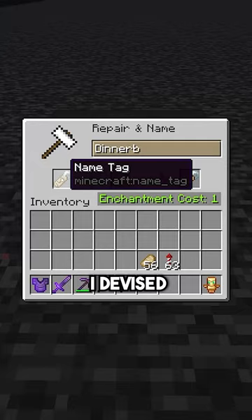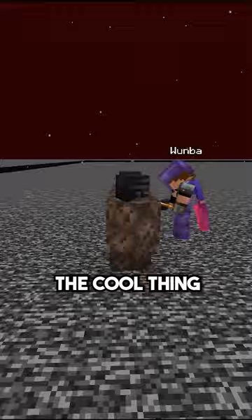I devised a method to fix this issue by using Dinnerbone nametags. The cool thing about these is that they turn the mob upside down, meaning during the fight, if I turn the wither upside down, I can easily kill it. Jeez, who knew nametags were so overpowered?